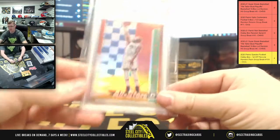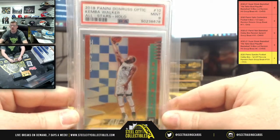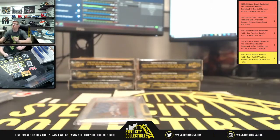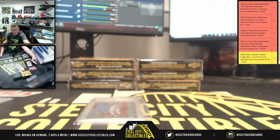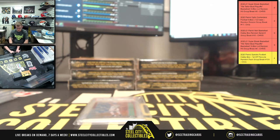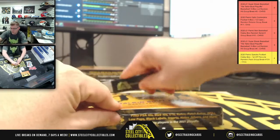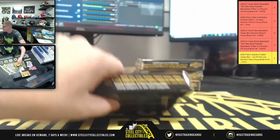They're gonna have Kemba Walker 2018 Donruss Optic All-Stars holo, PSA 9 mint. So the first Kemba Walker was a Crusade and then this one is a 9 and it's All-Stars.